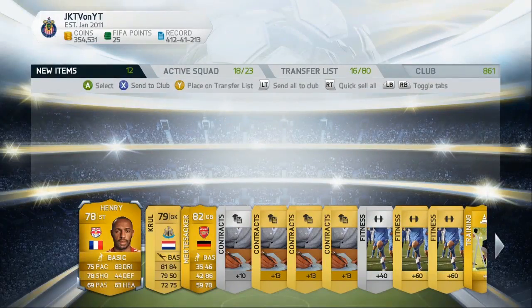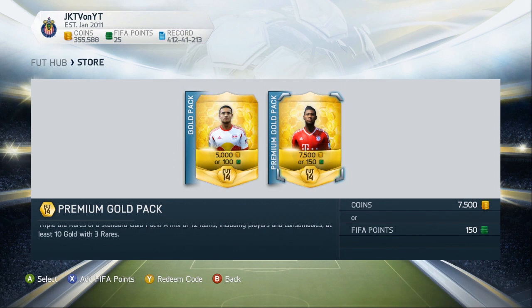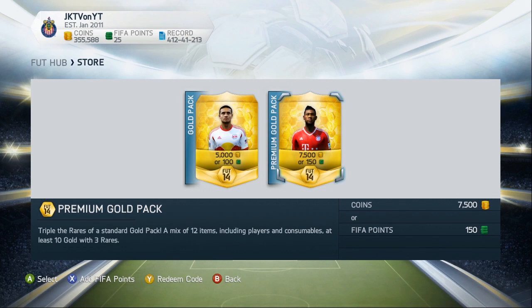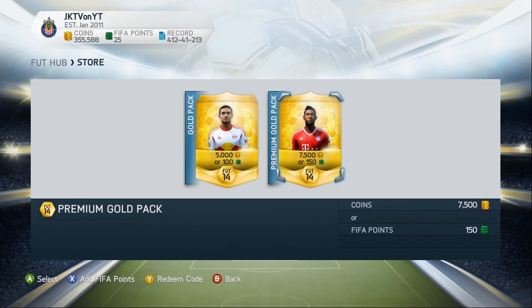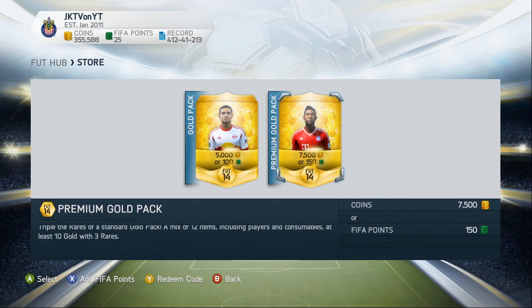And we get Henri again. We have come to the last pack of this pack opening. We have got many legends and many decent rated players. I want you to support me by leaving as many likes as you can to give me the luck I need to get international man of the match Neymar — in this last pack with David Alaba on the front.